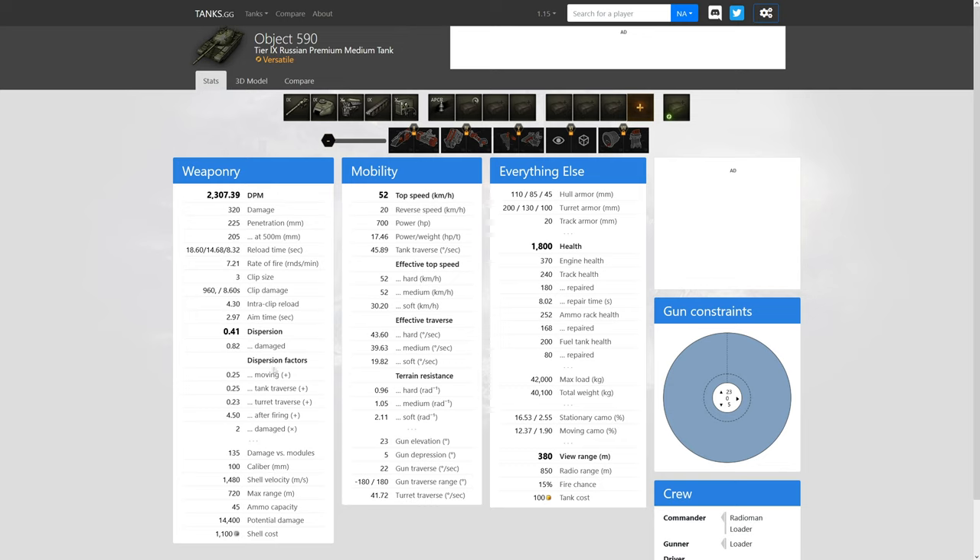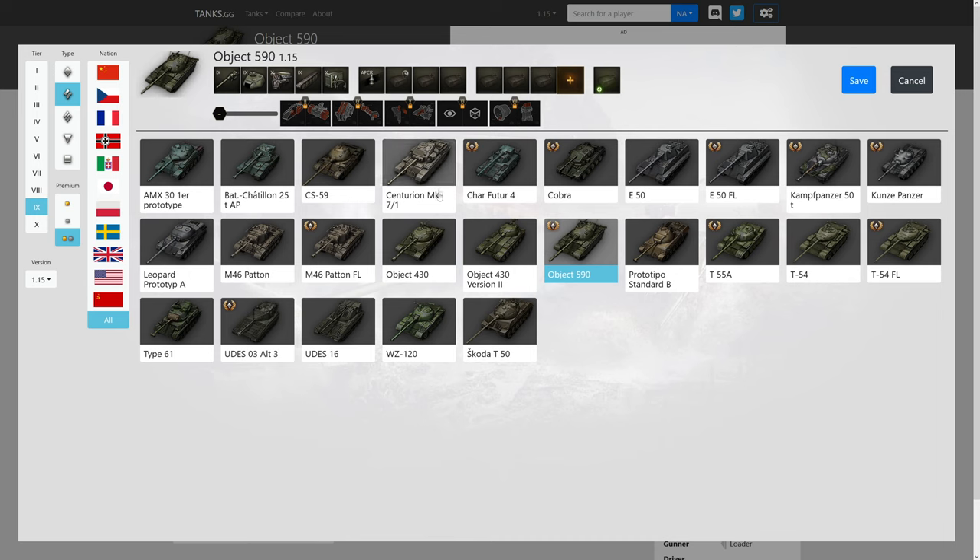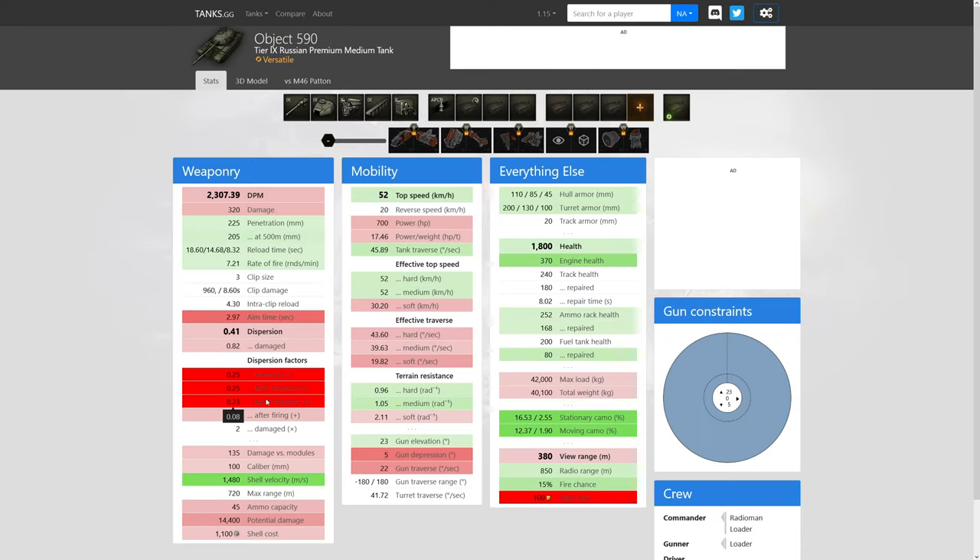Heavy turreted tank destroyers with large guns have about 0.25 to 0.27 dispersion. Usually medium tanks are about 0.14 or so, or down to 0.1 for something like a Patton. Looking at the Patton — which has very good shooting-while-moving accuracy and turret traverse — this Object 590 is nowhere near close in terms of accuracy while moving the hull and turret. The dispersion factors are not even close. So this is kind of awful. Also, aim time is way longer and accuracy is not as good. This gun feels uncomfortable.